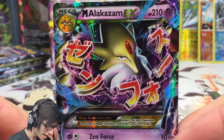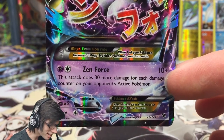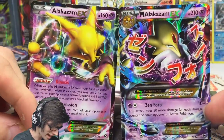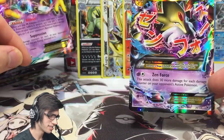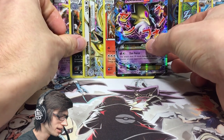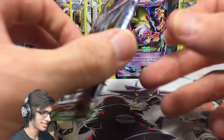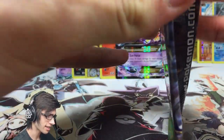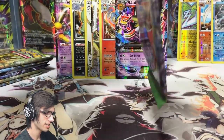So our two main ultra rare pulls are Alakazam EX and Mega Alakazam EX — it looks like this may potentially be an Alakazam-themed box. I'm really looking forward to a Mega Alakazam Full Art if that's the case. We have a Mega Alakazam pack art on the next pack, and this one is getting saved!